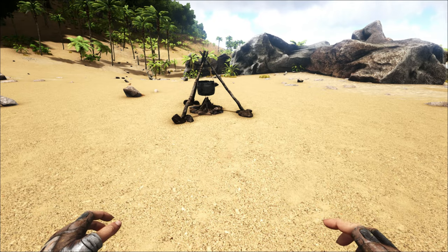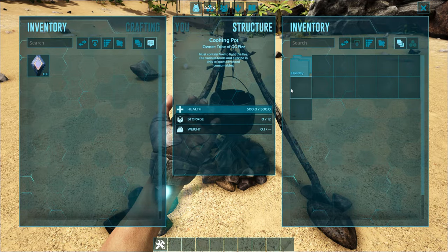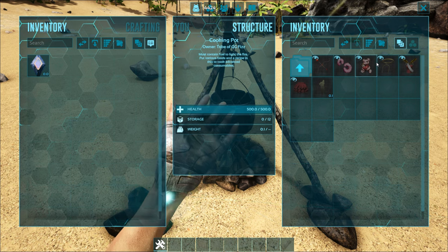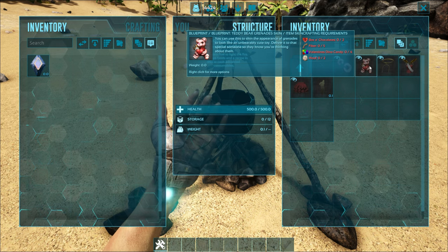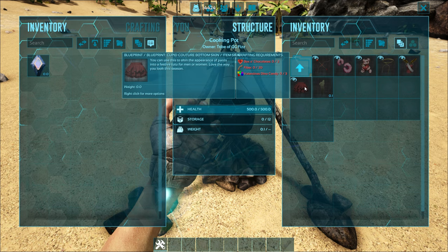You're probably wondering how do you get this stuff? Well, you need to go to your cooking pot and make sure your server is up to date. Then make sure you have the holiday Valentine's Day event active. As you can see, there are a bunch of new things to craft. What you need are chocolates, Valentine dino candies, some wool, and some other things — they're all different and you can check them out in game.